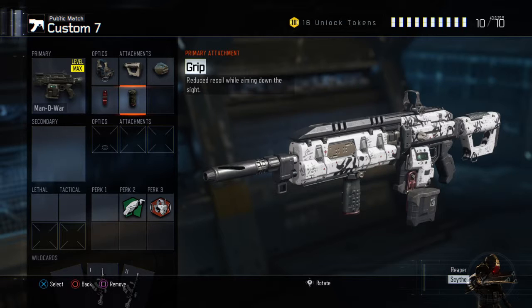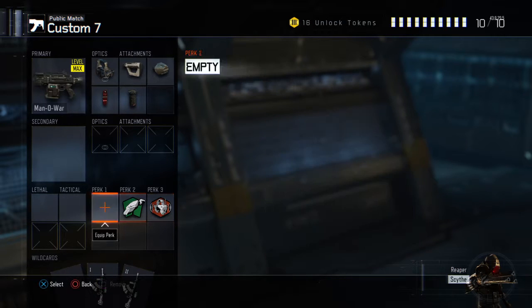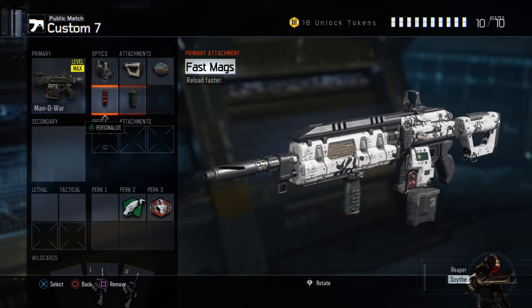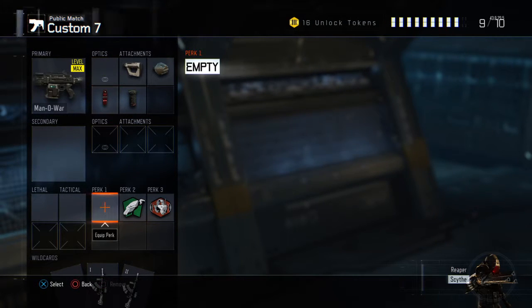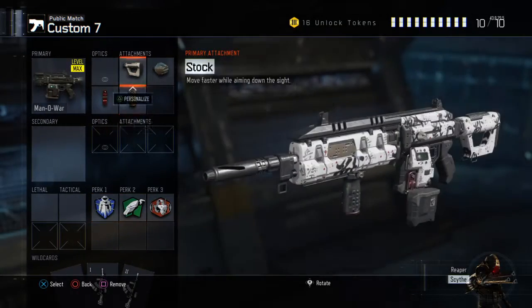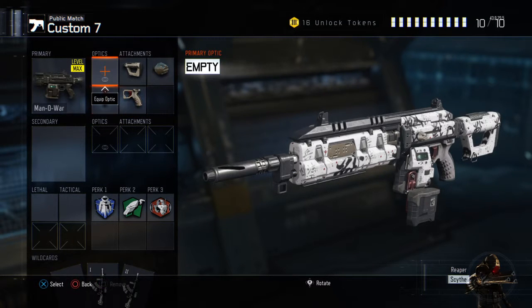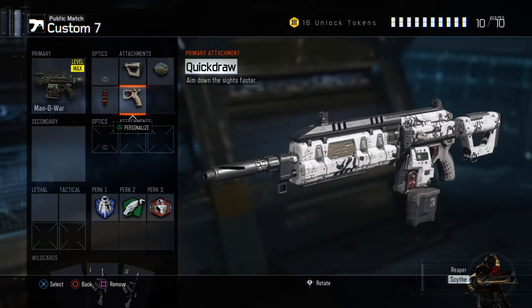I use grip on mine just so it can be a little more steady. I run scavenger and awareness because I play solo. But I'm thinking about changing my personal class setup — specifically taking off the red dot, because I used the Man-o-War in the beta without a red dot and it really didn't need it. So I might drop red dot and grip and replace them with flat jacket and quick draw, because without the red dot the gun feels like it has almost no recoil at all.